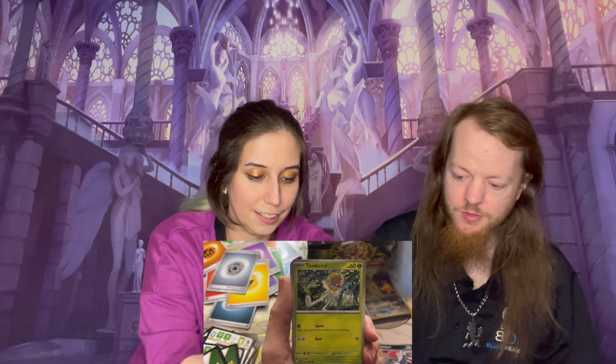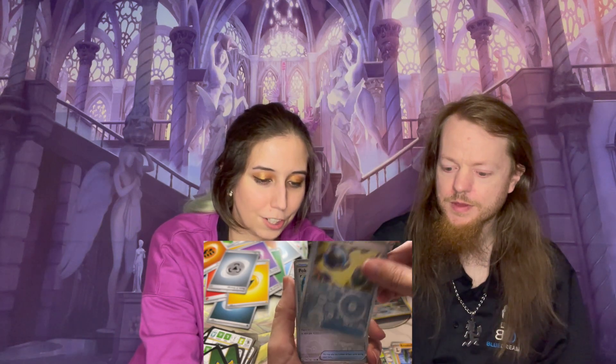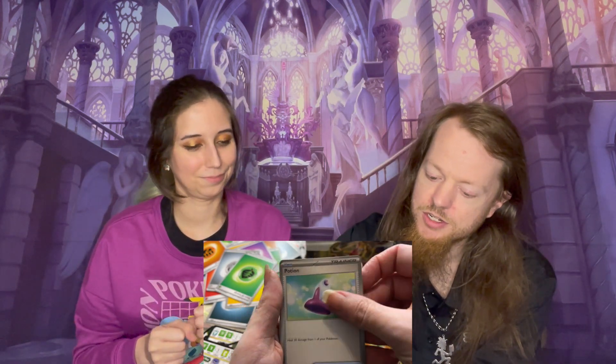We're getting down to the last few packs — three packs remaining. Water. Fire. It was steel. So we got a Maschiff, a Wiglett, a Toad School, a Kilowattrel, a Hairscross, a Crocodile, a Reverse Holo Energy Retrieval, a Reverse Holo Pokeball, and a Quaquaval. My last pack — full art Miriam or full art Daddy? Charcadet, Capsakid, Potion, Boozle, Wugtrio, Judge, Floatzel, Chrydon, Reverse Holo Drowsee, Reverse Holo, and Chrydon Holo. You let me down, Clay.